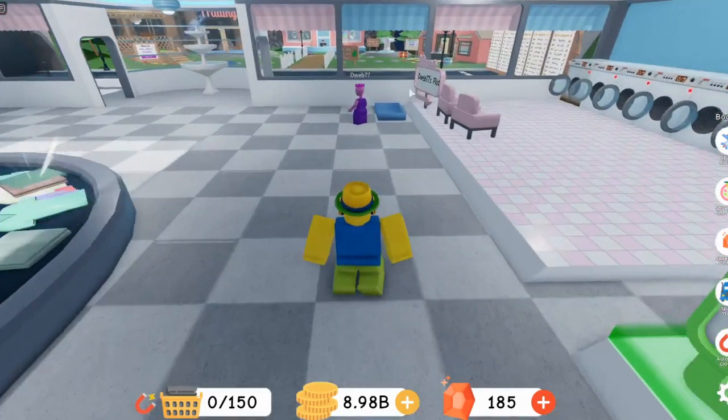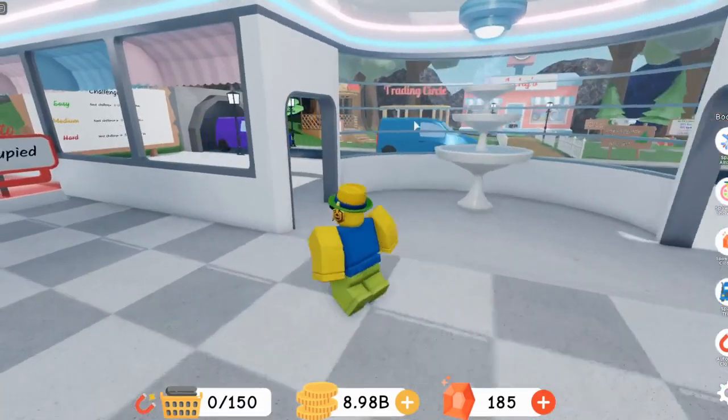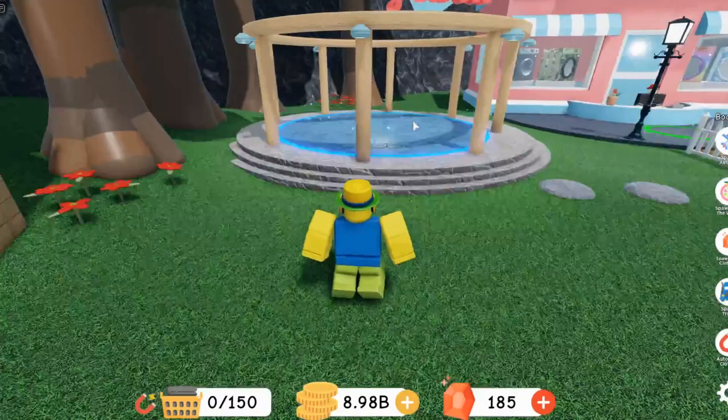I got my alt account right here because I want to show you all this. So as you can see over there is the trading circle. So how it works - you need two people to walk into the trading circle for it to work.